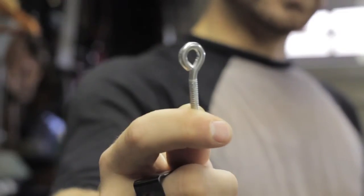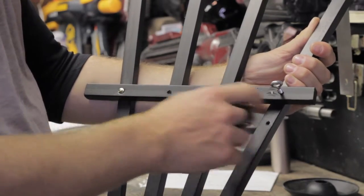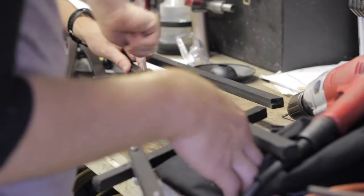Now that we've got the holes drilled in, we can put in the eye screws. Make sure the horizontal bar is facing outward so it's not up against your back. Now we'll screw these in and these will be acting as the new supports.